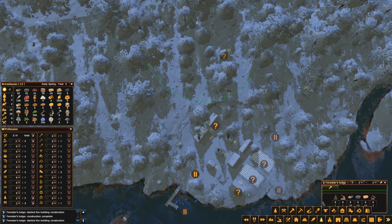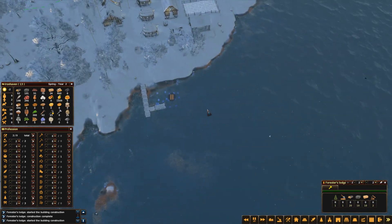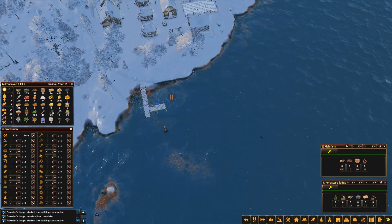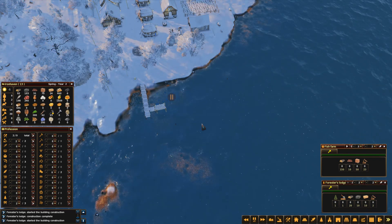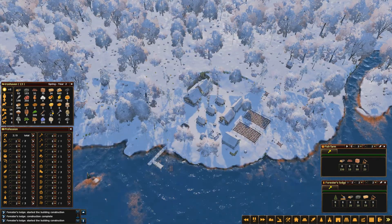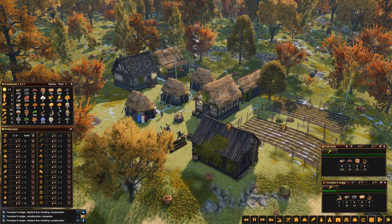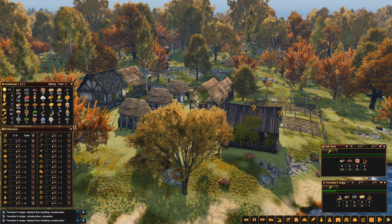Do we have a plan for year two? Not really. I think one of the main priorities is to get fish farms going, which again are heavy on wood. The bridge sections that you need to extend to the next fish farm - that's wood too. So yeah, that third foresters lodge, I haven't really got much choice. Here comes the green stuff - spring has arrived!